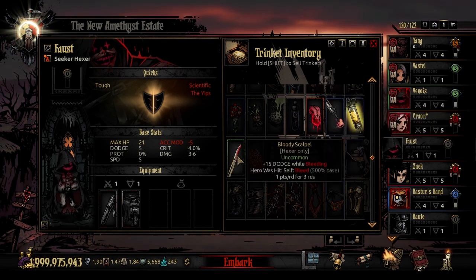The uncommon trinket is the Bloody Scalpel. It's going to add 15 to his dodge while he is bleeding, and if this hero is hit, he will bleed with a 500% base chance — one point a round for three rounds. So it's not all-the-time 15 dodge, but if he takes a hit, he will then trigger to get 15 dodge. If you don't mind having a slow-dripping bleed on him, this is actually a pretty good way to add to his dodge stat.